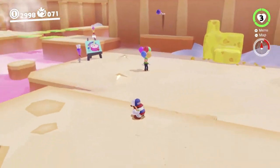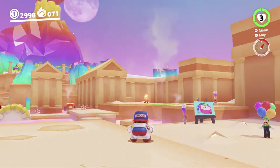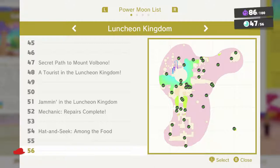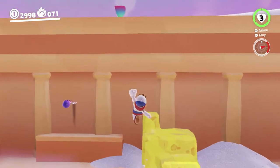Hey there everyone, this is Danielle playing some more Super Mario Odyssey while permanently crouching. Last time we got a bunch of minor moons here in the Luncheon Kingdom. This time we're going to try to finish that off. We're aiming for 55 moons — because one of them is B-side, I'll be doing it in the next video. So we need eight moons.